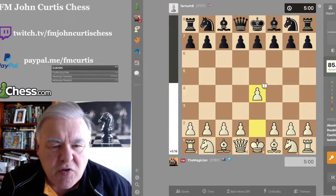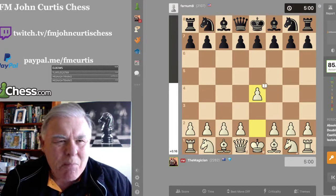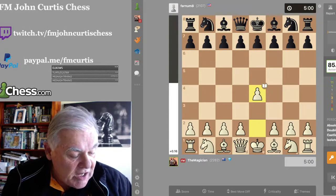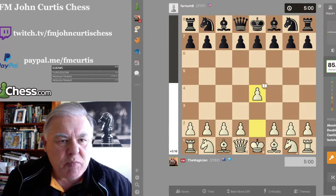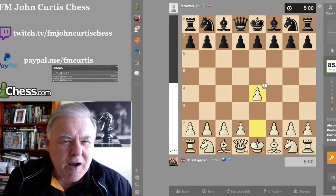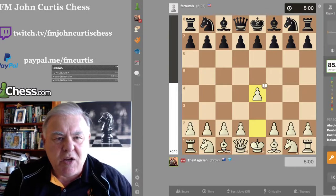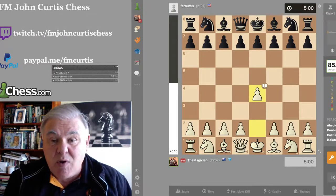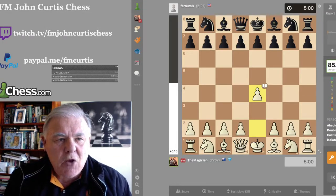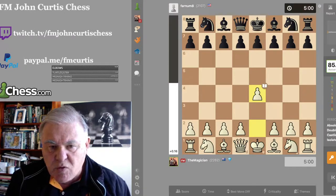Welcome to FIDE Master John Curtis Chess. Today I'm going to show you a few games. Most of these games will be finished in under 20-22 moves. They're all about 2,200 rated, except for the first player, Farnham, who is 2,107 from the United States. These are instructive games to teach beginners how to defeat 2,100 and 2,200 players — and how easy, ridiculously easy, it can be to crush them and improve your chess. So without further ado, let's get into Game 1.